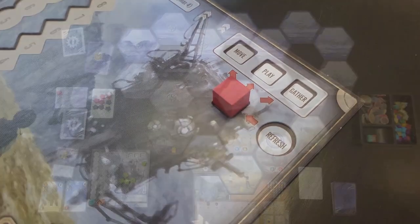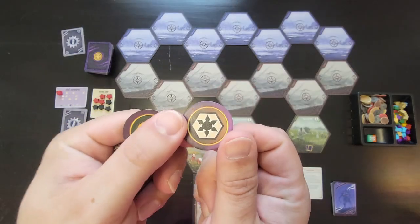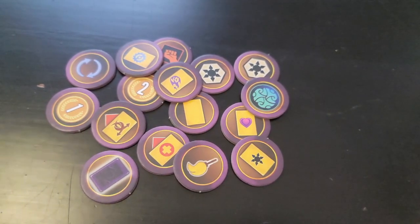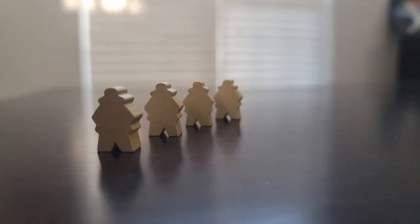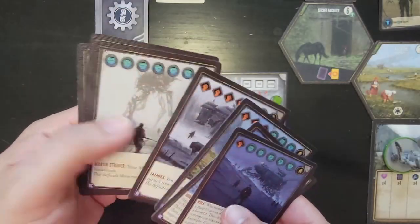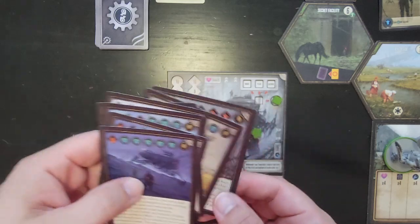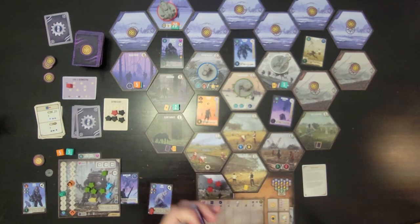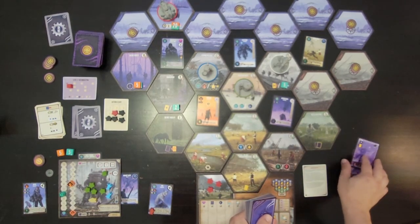Stonemaier also replaced the original map tokens with double-sided and larger tokens. Each is printed with a bonus on one side, giving players more incentive to explore the hexagons of Siberia. Gears also lets all players start with a Gold Hero Worker that can act as any color, as well as a starting mech card which will award a certain amount of starting Guile and or power. These changes are great for players looking to get off to a faster start, as they can start vanquishing and using a wider variety of cards much sooner in Gears than they ever could in Expeditions.